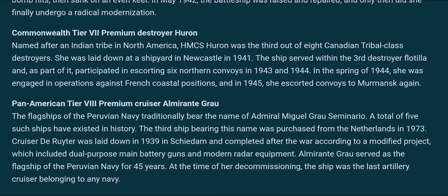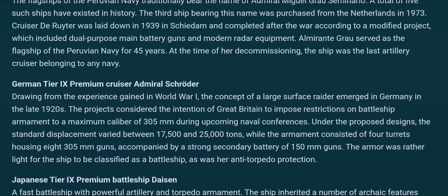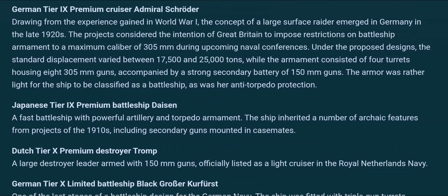Admiral Schröder is a tier 9 cruiser with standard displacement up to 25,000 tons and eight 305mm guns — so it's yet another super cruiser at tier 9. I'm not a massive fan of tier 9 super cruisers, but we'll see — not great armor, not great torpedo protection, but the traditional setup for a German ship. We'll see if it's any good and I'll definitely test it.